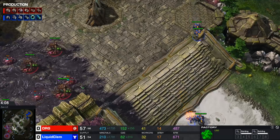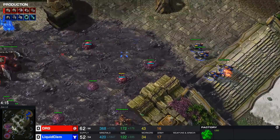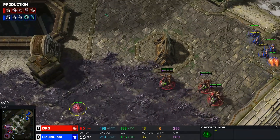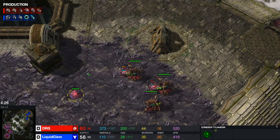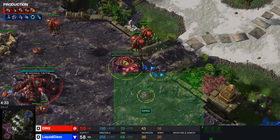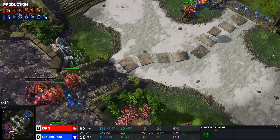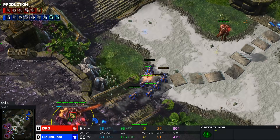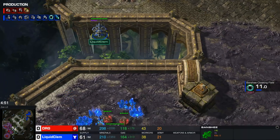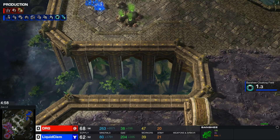At six hellions, Clem might start doing some damage, but it seems unrealistic on this map. DRG has blocked off the second entrance, so queens can stay in one location — this makes runbys harder and creep spread easier since he only needs to focus on one direction. Hellion production stops after six. One drone does go down; good micro by Clem, though he takes a single hit from the spore crawler.